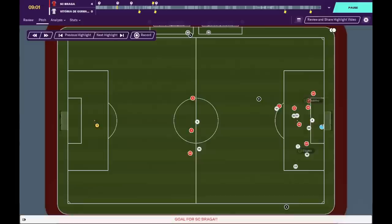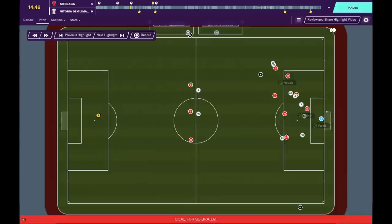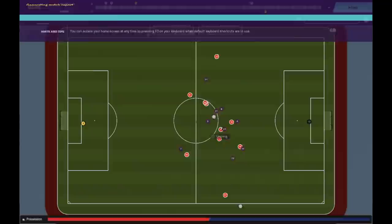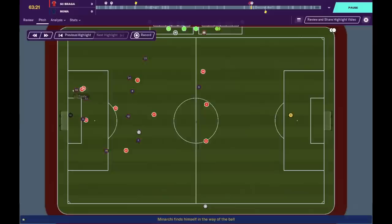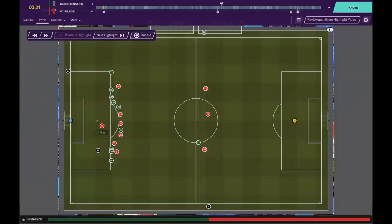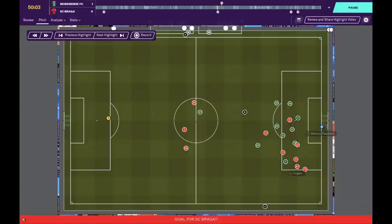When the ball is in wider areas, the wingers are asked to get their crosses in early to unsettle opponents, but we don't want them holding onto the ball too long because if they lose possession, they are alone on the flanks — this can cause dangerous counter-attacks. Having only three defenders means we could be light at the back, so we want to win the ball back quickly by closing down and keeping a high line.